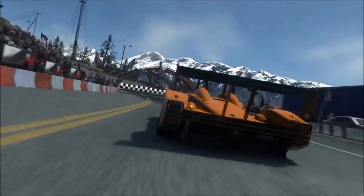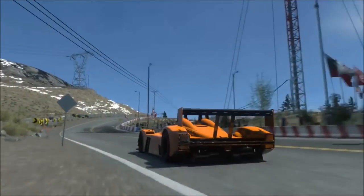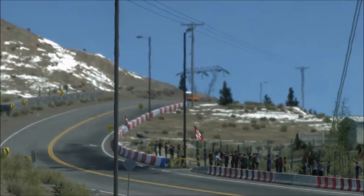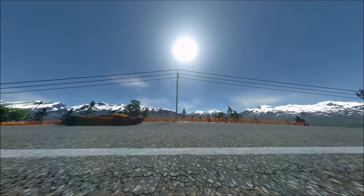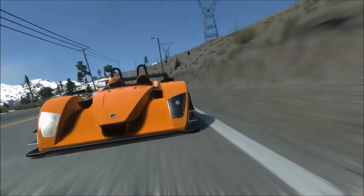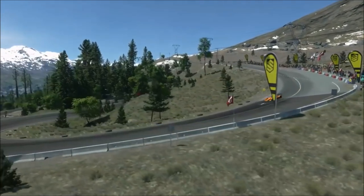Hi again guys and welcome to the return of a series which we haven't done in quite a while. The last installment was for the Ariel Atom 500, and this one is one of those hardcore, bare-bones track cars for the street — but it's not a Radical. That's what you could easily mistake it for. This is actually a Caterham.